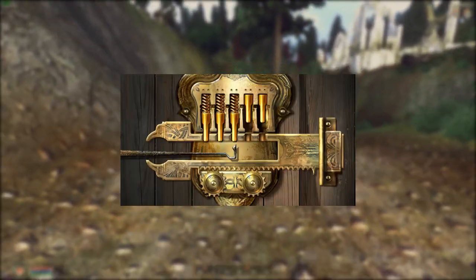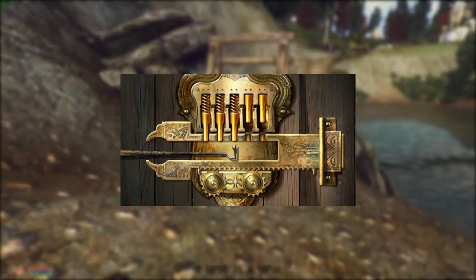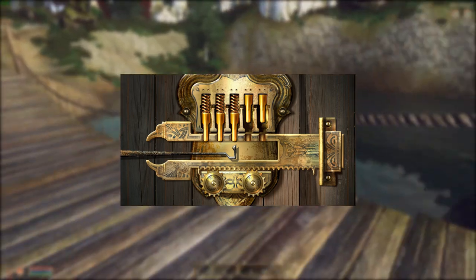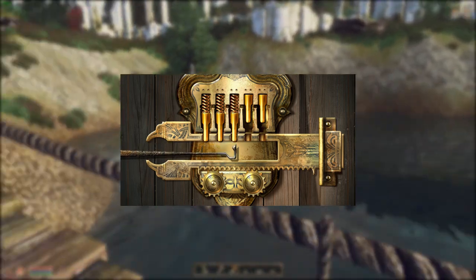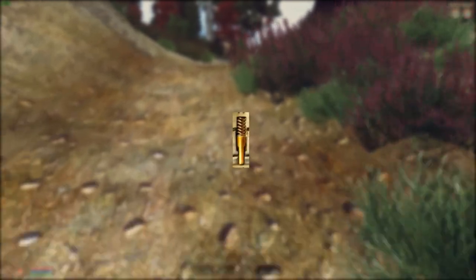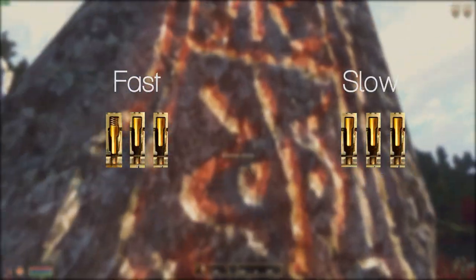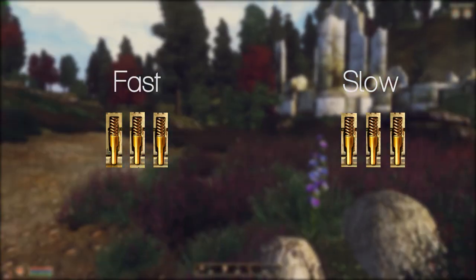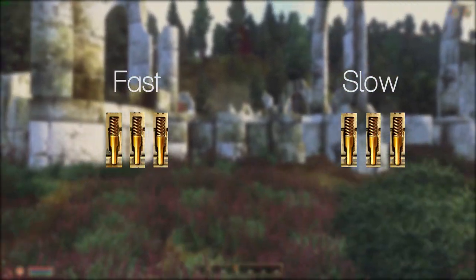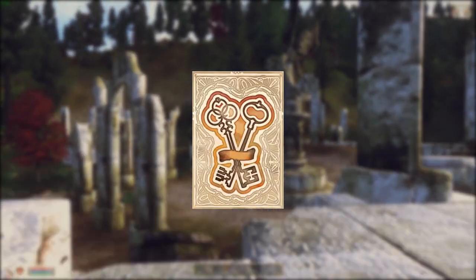To begin picking the lock, position the lockpick below any of the tumblers in the down position. It makes no difference which order you complete each tumbler. Push vertically with the mouse or thumbstick to put the tumbler in motion. There are multiple different speeds the tumbler can go while in motion, but these are sorted into two general categories: very fast, and noticeably slower — about the speed the lockpick moves.